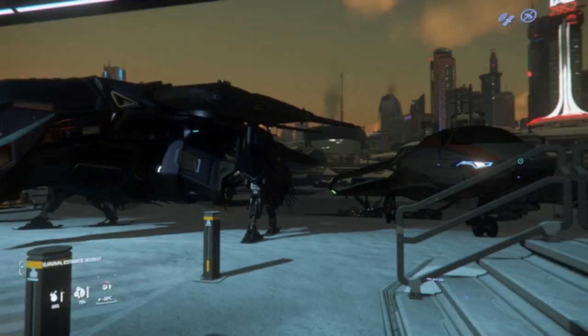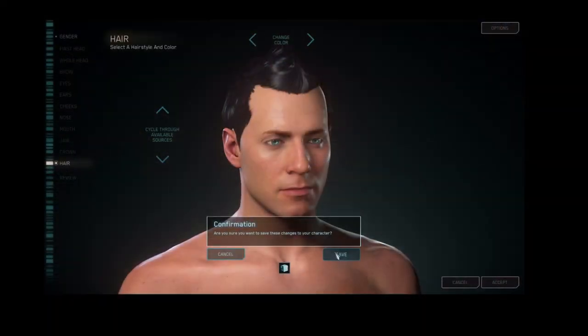So, you've joined the Free Fly event in Star Citizen, but you want to know where the expo hall is to get some free ships to try out.